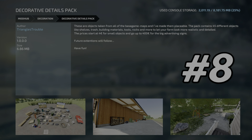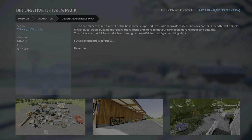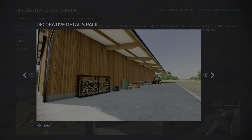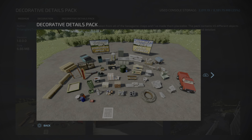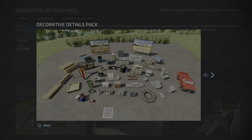The eighth mod on the list for Farming Simulator 22 is the Decorative Details Pack by Triangles Trouble. This is just an incredible pack — I don't have enough time to show you every one, but this is basically all the base game decorations taken up and made placeable wherever you want.